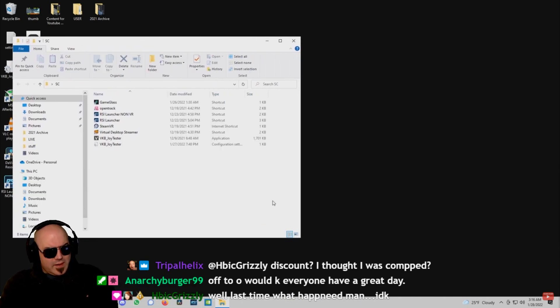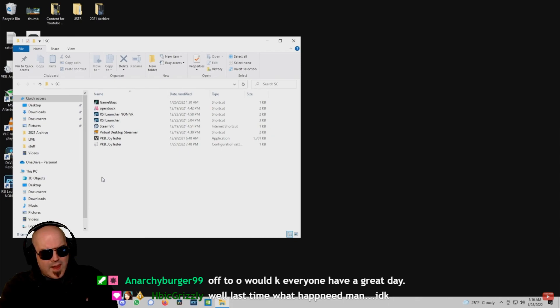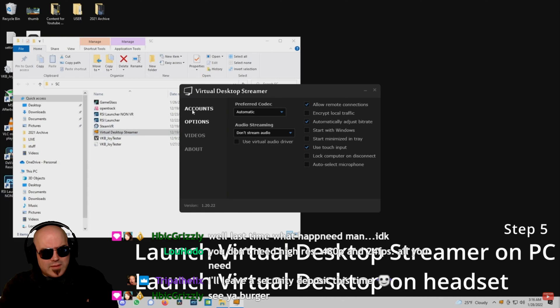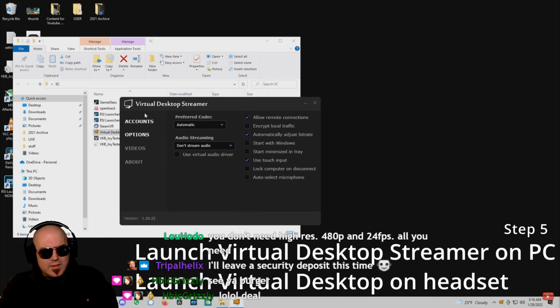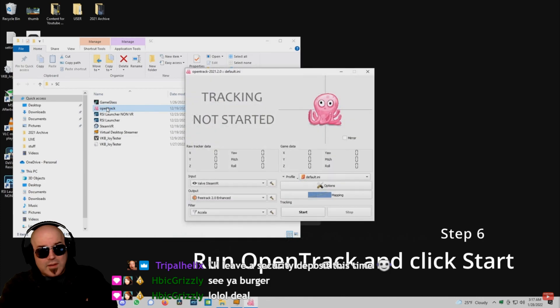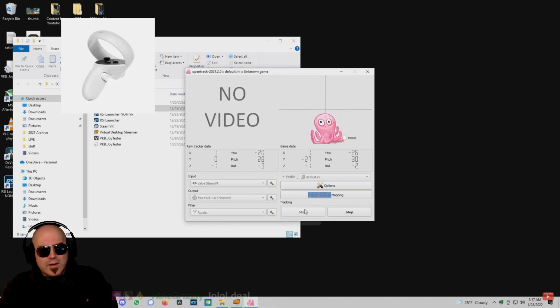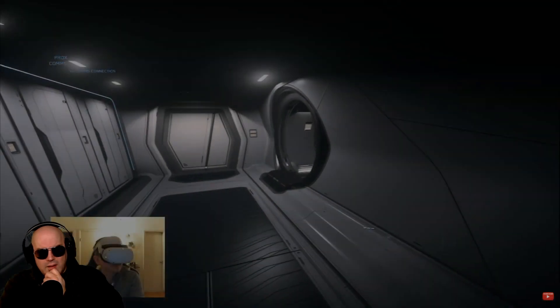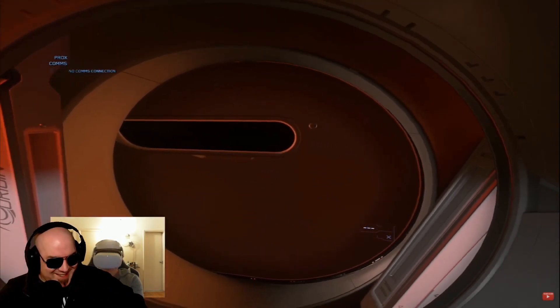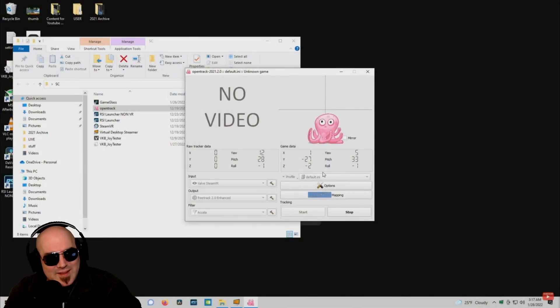Once you have done all of the above, I recommend rebooting, since Windows always likes to reboot when installing and configuring things. Start by running the Virtual Desktop Streamer app on your computer. Power on your headset and connect to the Virtual Desktop instance. You should be able to see your computer screen in front of you. Use your mouse to open OpenTrack and click on Start. When you do this, SteamVR will launch onto your headset and take up your view. Use the left-hand controller and click the menu button twice to minimize SteamVR and get back to your Virtual Desktop. We just need SteamVR running in the background to capture our motion. Next on your desktop, click Stop on OpenTrack if you see the squid is not center aligned — for some reason I have to always start mine twice for it to be aligned properly.